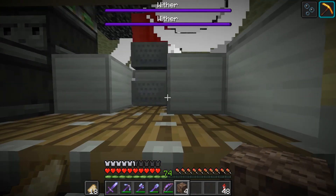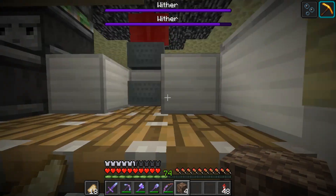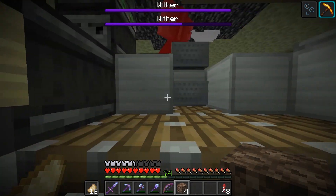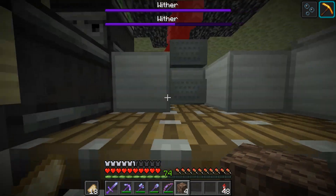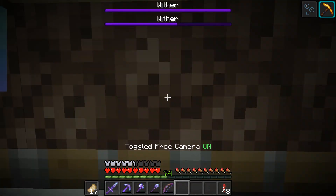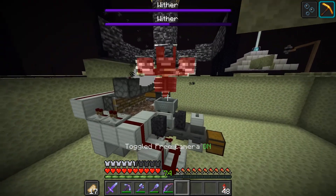Now we go around and burn the volume down — there we go, the volume is a lot lower now. We can pull back and yeah, the withers are getting killed by entity cramming. If we hop out of our minecart we can see it.